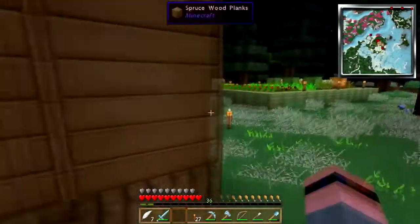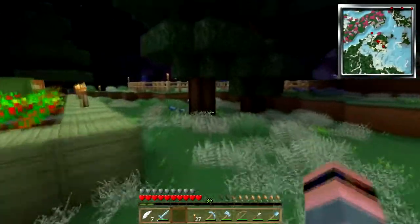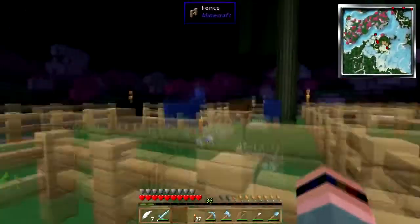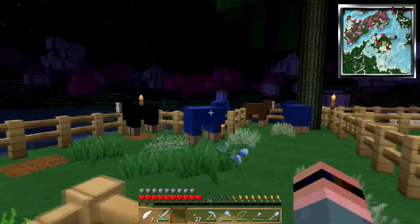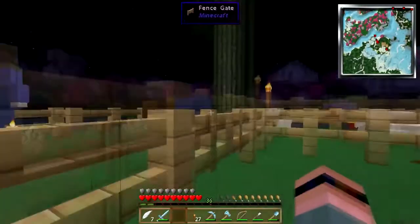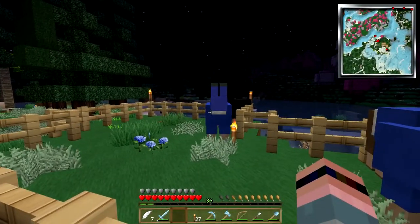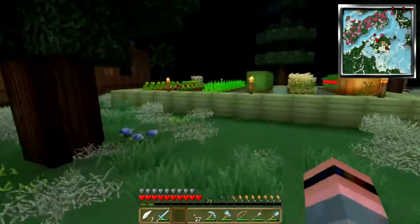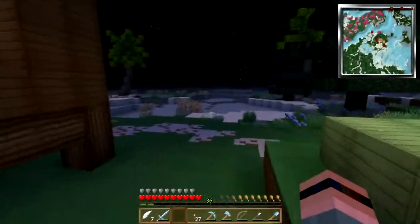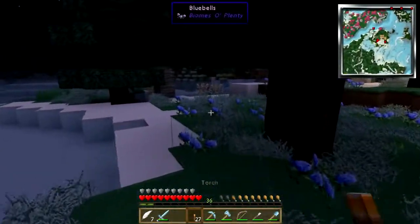We've got to get glowstone. There's a sheep with a hat! Sheep, do you have pants on your head? I think he's got pants on his head - he does! That sheep has pants on his head. I'm just going to leave pants-on-head sheep to his own devices.